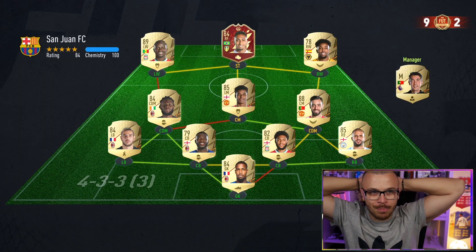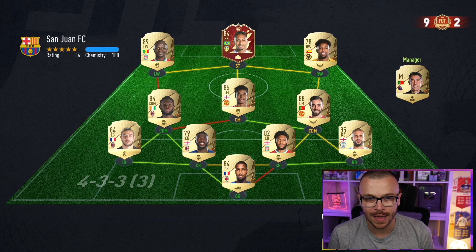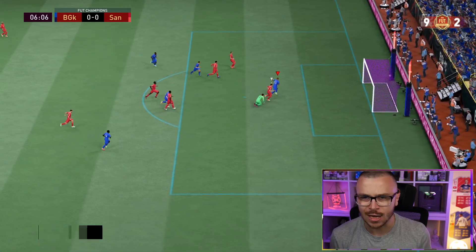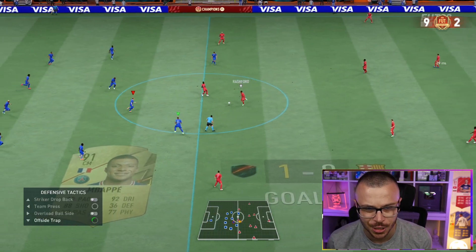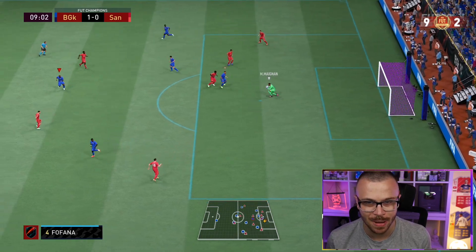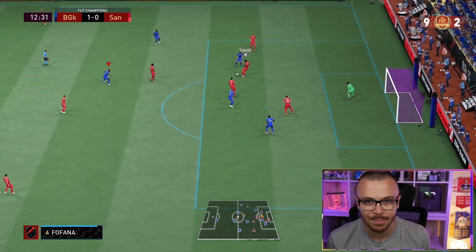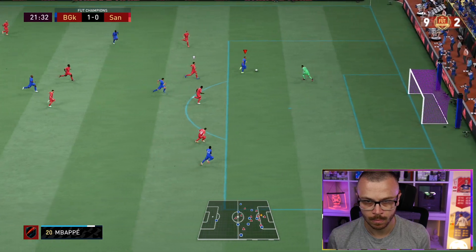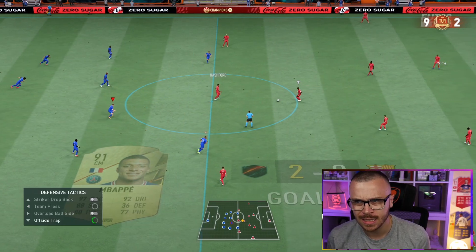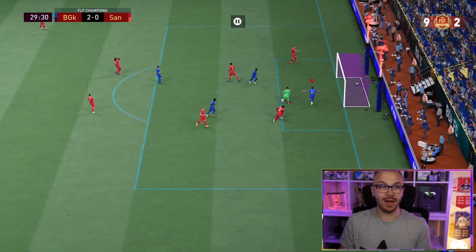Second opponent Adam Atrori is using the gold version of Sadio Mane, plus Rashford, Bruno Fernandes, and Kessi. Mbappe scores number one thanks to a sensational pass from Fakir. My mistake leads to a Rashford chance. Mbappe scores again for number two, and then completes a hat-trick for number three. Win number two secured.